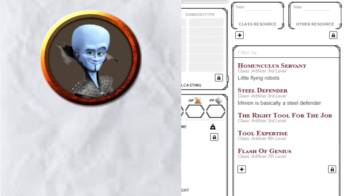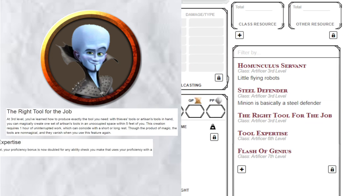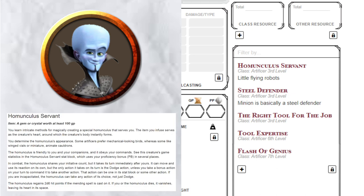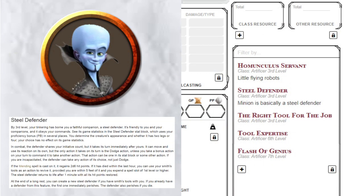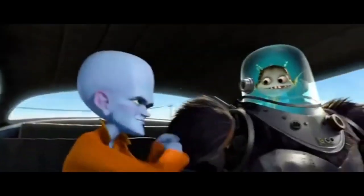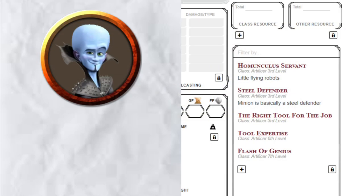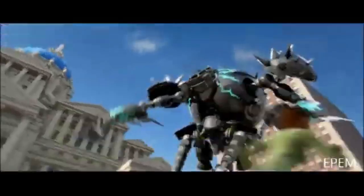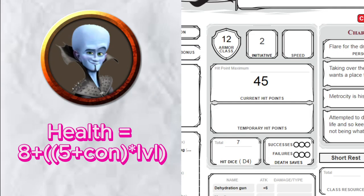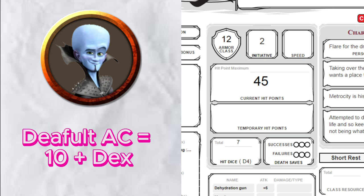Moving on to Features and Traits: The Right Tool for the Right Job, Tool Expertise, and Flash of Genius were all Artificer traits to help with building gadgets and gizmos — level 7 Artificers gain them by default, so I just gave them to him. Homunculus Servant: they are essentially small flying constructs, and Megamind has his little brain bots, so it seemed like a good substitute. The Steel Defender is the reason I picked the Battlesmith subclass — his loyal, faithful, and lovable minion is his Steel Defender. I also considered the Armorer subclass because of the giant robot suit used to fight Titan, but Battlesmith seemed more fitting. Health is the default for a level 7 Artificer, and since Megamind doesn't wear armor, AC is kept at the default.